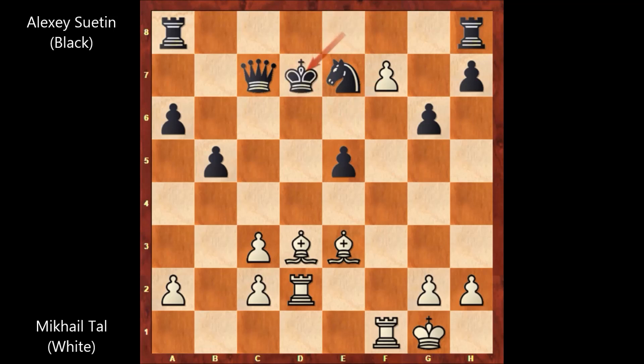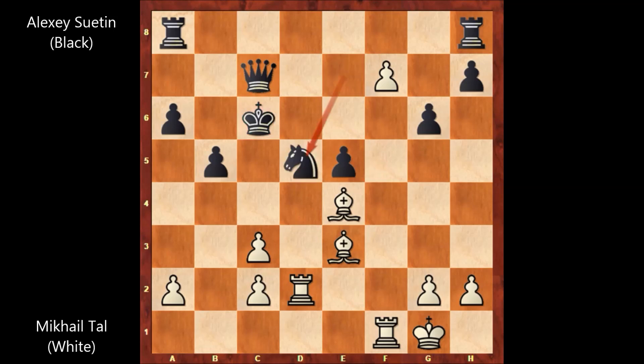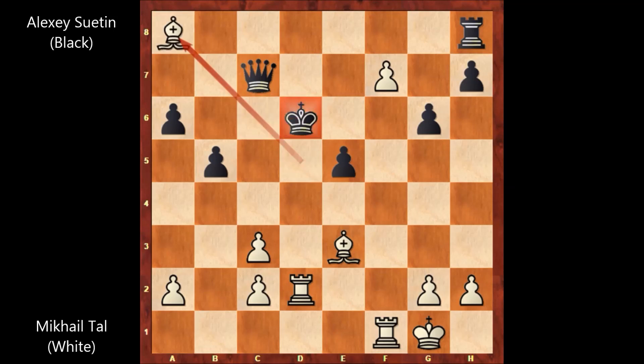King to d7 was the most reasonable move in this position. Then bishop to f5, check — double check with the bishop and with the rook. King to c6, and bishop to e4, check. Knight to d5 is the most sensible defense, then bishop takes knight, check, king to d6, and bishop takes rook. Basically black is getting demolished — there is no defense.